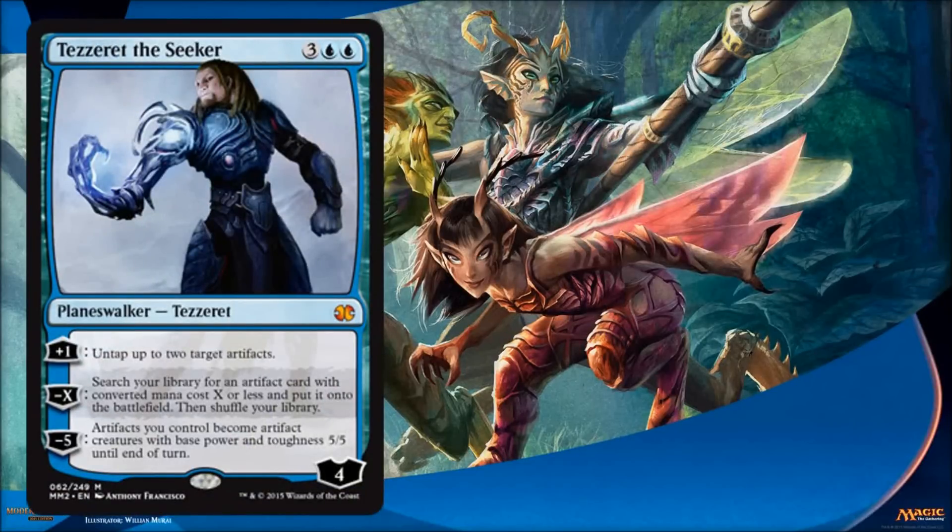Tezzeret the Seeker is going to go along with your artifact strategy and he's powerful — he gets Legacy and some Modern play. In Limited, if you're playing the artifact deck and lucky enough to open him, you're going to be very happy. The ability to untap artifacts is awesome, the ability to search your library for artifacts and basically put them right into play is awesome, and making all your artifacts 5/5 creatures is awesome. All three of his abilities are relatively easy to pay for and are amazing — an incredible card.